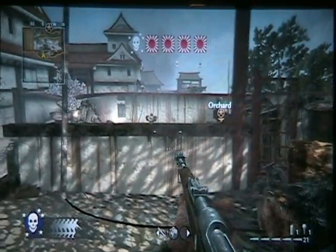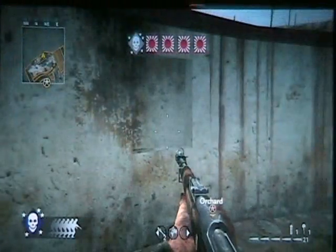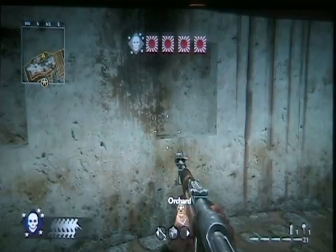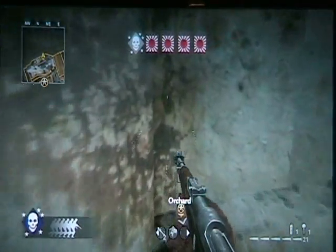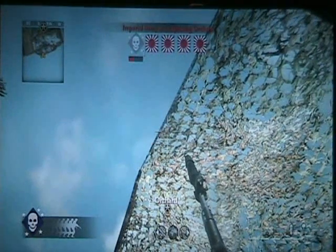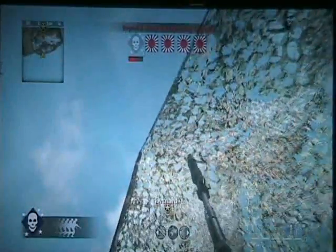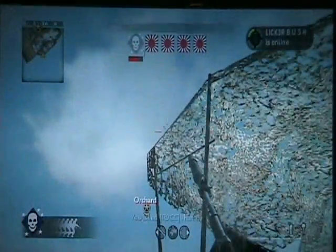Starting off, to get Vaughn Roy out of Orchard — or anybody else out of Orchard — what you're going to do is come behind the second window right here. You're going to run up right about under here. This is a crouch shot. Stay crouched, aim straight up at Orchard, and there you go — you've taken out Orchard.